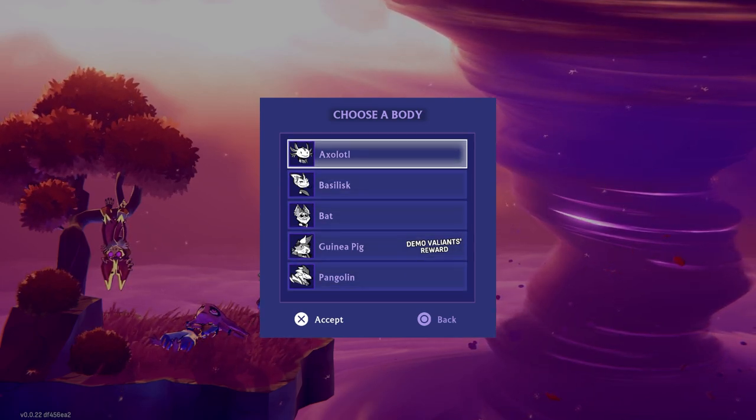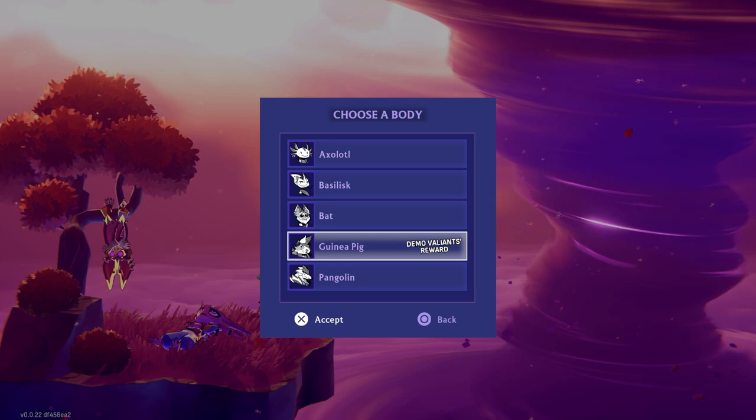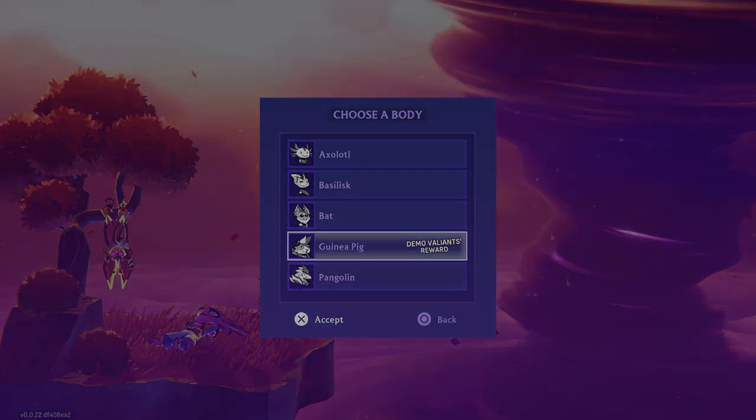Oh, we get to choose our character! There's a demo with a balance reward. I'll play this just to make sure I get it, but I'm tempted to play the basilisk or bat when the game actually comes out — there will probably be more characters. For now I'll start with the guinea pig.